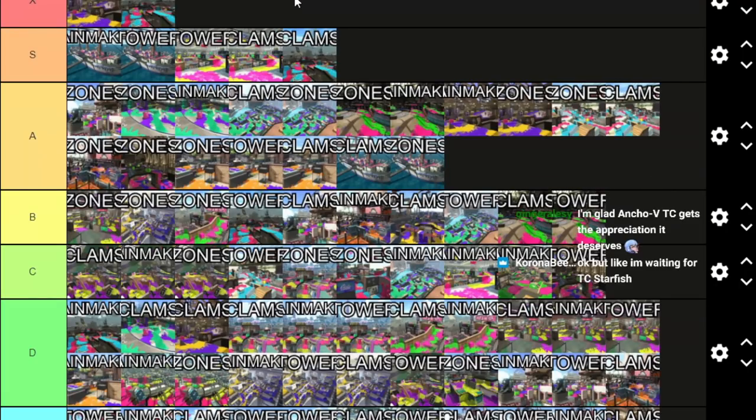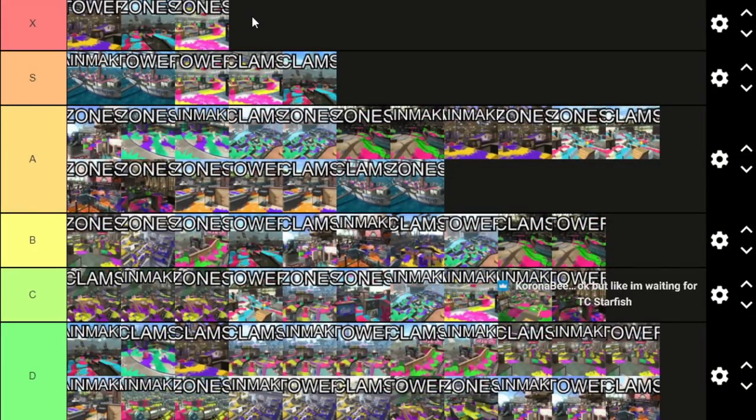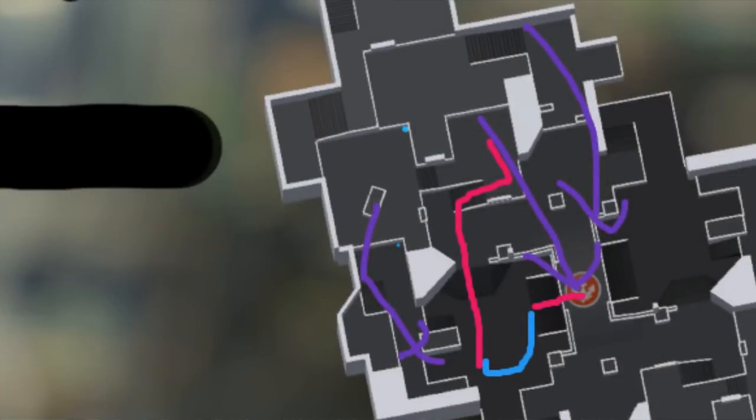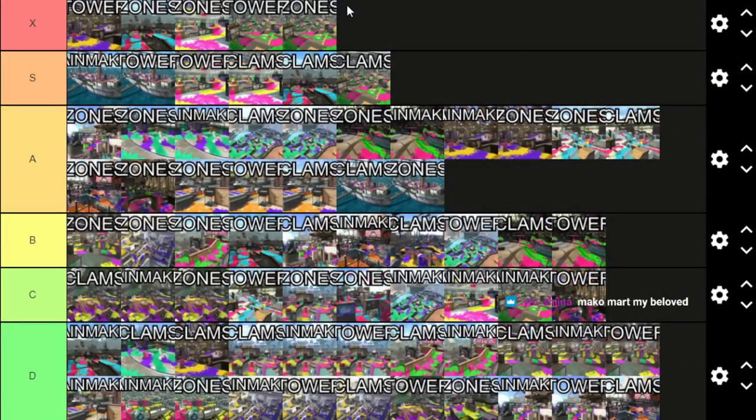Mako Mart Zones is up here — the best map mode for Mako. Plenty of movement options, plenty of ways to push in, fairly accessible. Reef Clam Blitz is a bit too defender-heavy but it's still Reef — it's really good. Tower and Zones on Reef are the top two: very playable, good movement options. The tower goes a bit away but Reef's layout is so good that even though the tower goes away, you want to push the bridge anyway, and from bridge you can still take the tower or go right side.